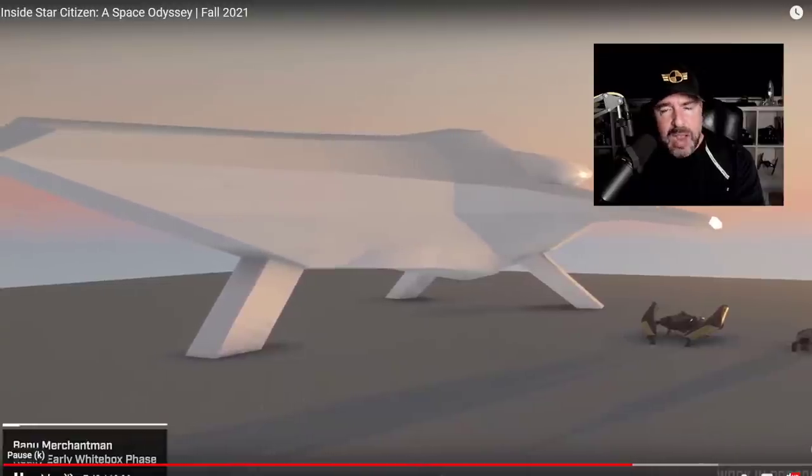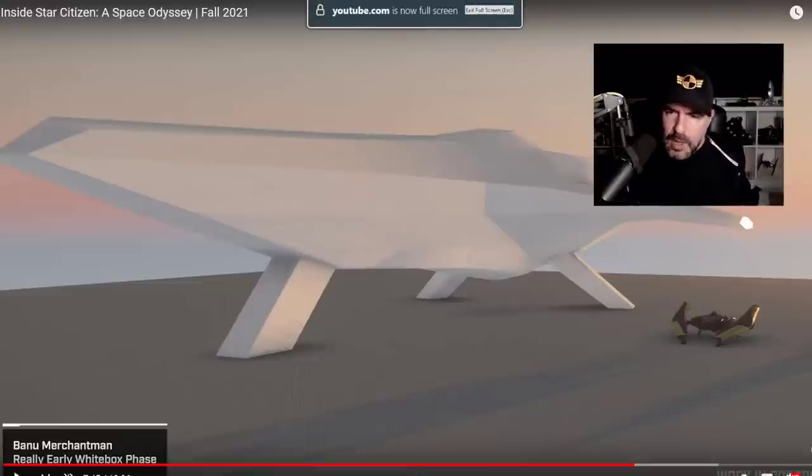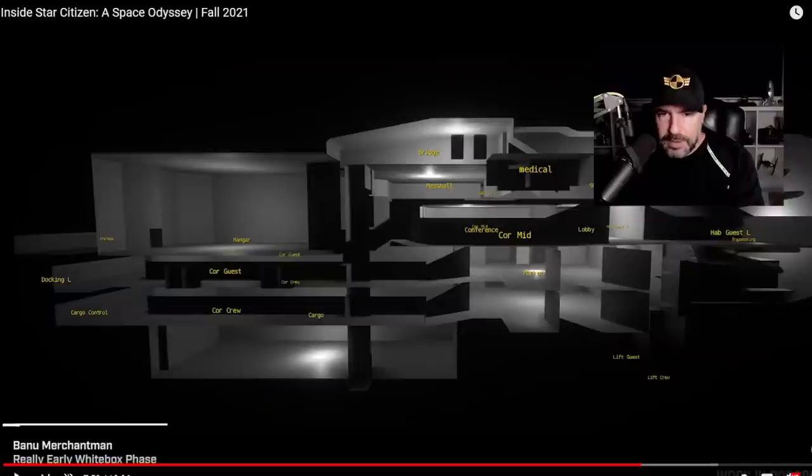Last but not least, we have the Banu Merchantman. This is the white-boxed exterior of what they're working with at the moment. The question is: is this simply a landing strut, or is this going to be a strut-slash-stairs with entrance into the ship? I don't see the area at the bottom which is supposed to be some sort of grand staircase from the concept. It would simplify things if they simply added stairs into the front there, but tough to tell from this very simple mock-up.